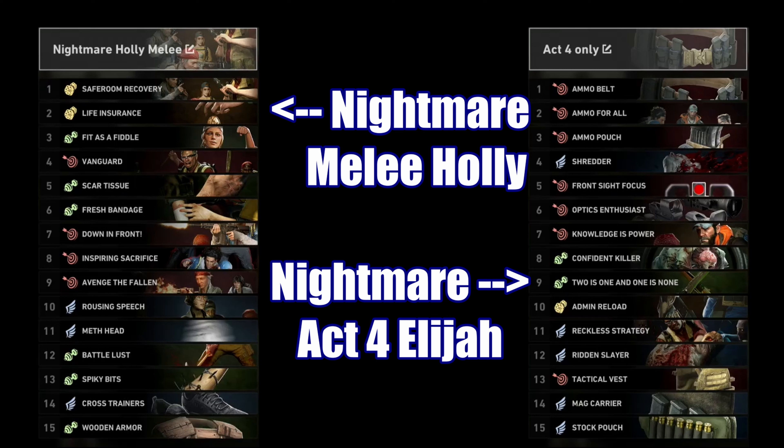Holly's Nightmare melee build — the hardest build — is Meth Head. If you don't have Meth Head, don't use this build yet. You'll need: Meth Head, Safe Room Recovery, Life Insurance, Fit as a Fiddle, Vanguard, Scar Tissue, Fresh Bandage, Down in Front, Inspiring Sacrifice, Avenge the Fallen, Rousing Speech, Battle Lust, Spiky Bits, Cross Trainers, and Wooden Armor. I got into a group that was really focused but just didn't have enough DPS, so I decided to bring a lot of fire.